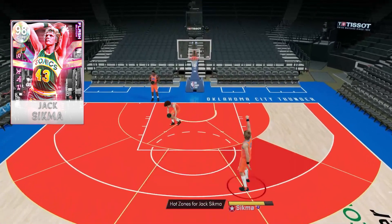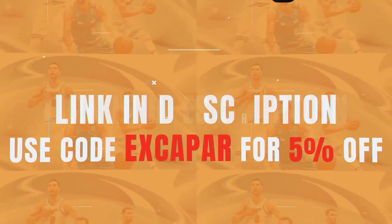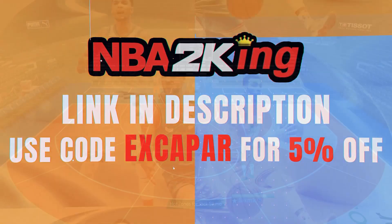A message from the sponsor of today's video: buy cheap and safe NBA 2K22 MT at NBA2King.com. You can use code EXCAPAR — E-X-C-A-P-A-R — for five percent off your entire purchase.